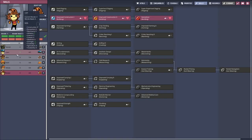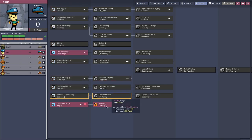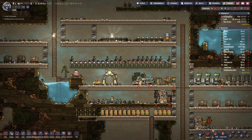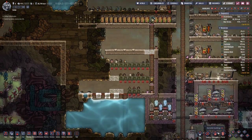We do have a bit more skills to distribute for Liam. Liam has a bit of artistic capabilities, so let's send him down that road and see where we end up.